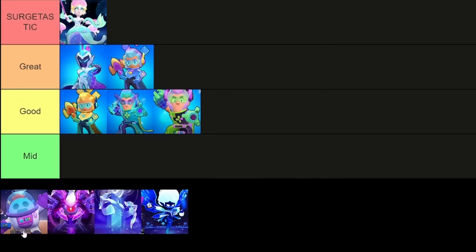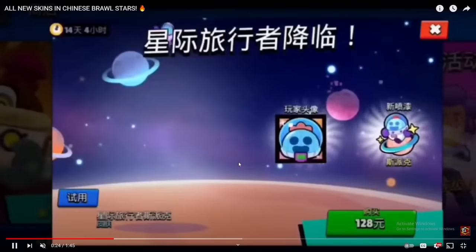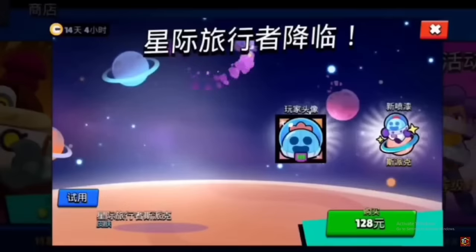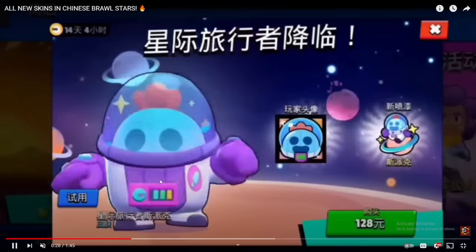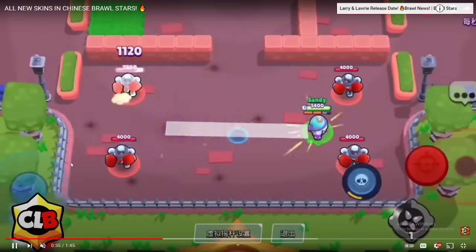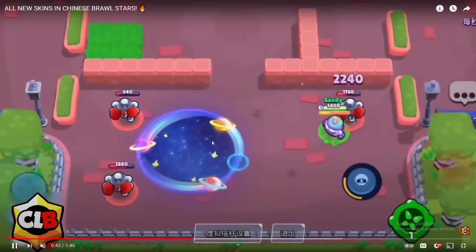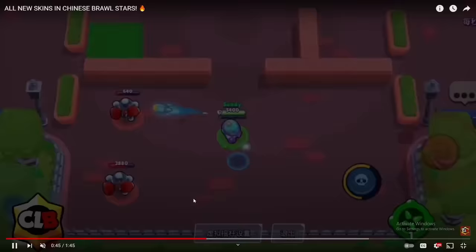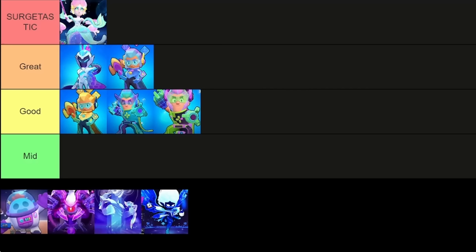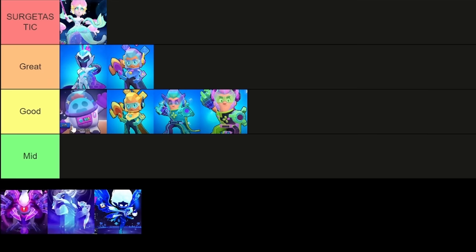Next is one of the more basic skins for Chinese Brawl Stars — the Spike skin, I think his name is Interstellar Spike. Here's his winning animation, and he also gets a profile picture and a pin. His winning animation is really nice. He has an animation that kind of looks like the old Gene animation — he throws rockets that turn into stars and throws planets. It's pretty good, but we have to compare it to the other skins. I still really like the lobby animation though. I'll put it in good because I don't think he reaches great tier, but it's a good skin.